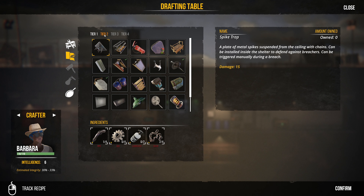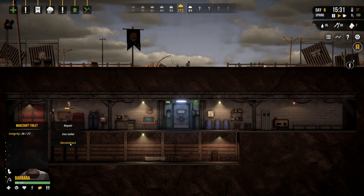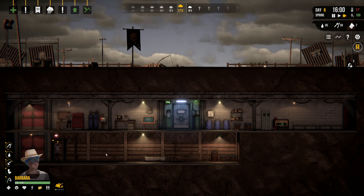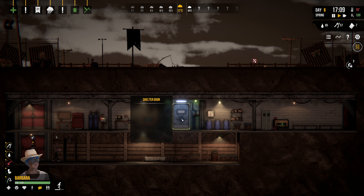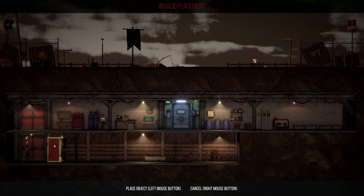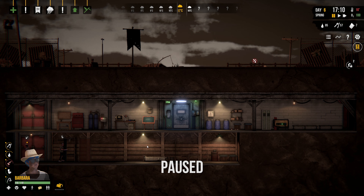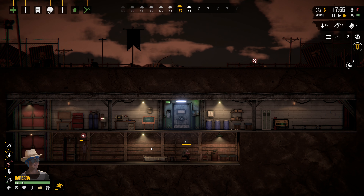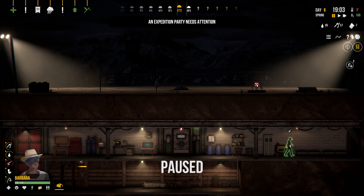I was looking at the tier two stuff, and we can make a good toilet. That means we need her to deconstruct the makeshift toilet. We got a bucket back out of that. We'll keep her selected for the intelligence durability bonus and put in a good toilet. Rearranging your shelter is free — you can do it instantly by picking up stuff and moving it around. There's no penalty; it doesn't hurt the items at all.